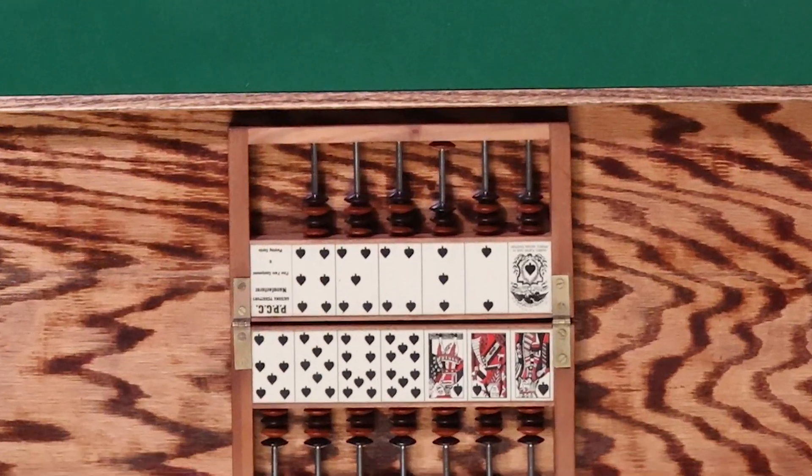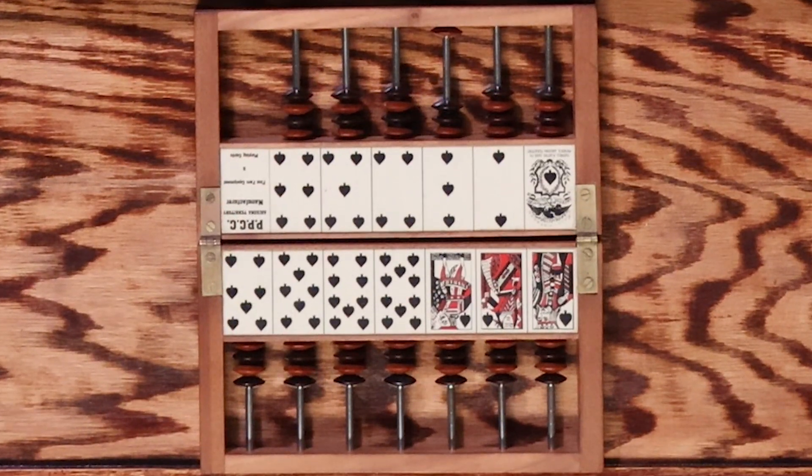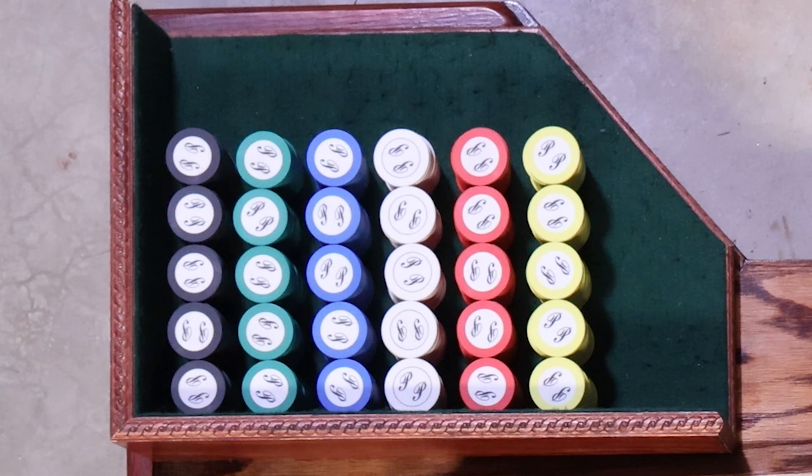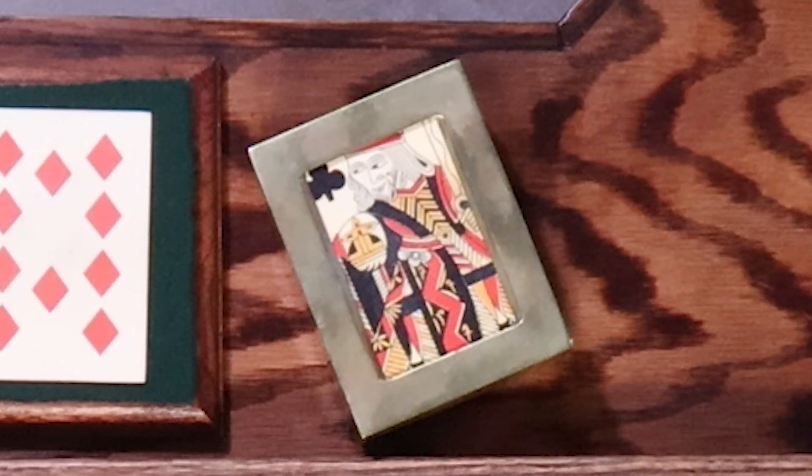The case keeper kept track of every card turned by the dealer — a bead was moved for every card turned. The check rack held the checks, which were used for betting. And the dealer box held the cards.